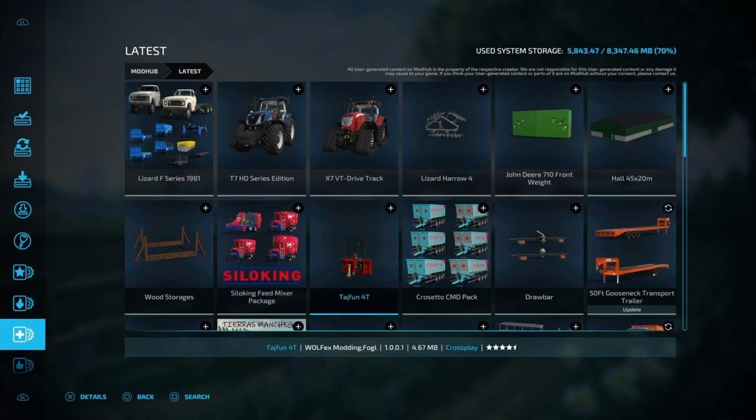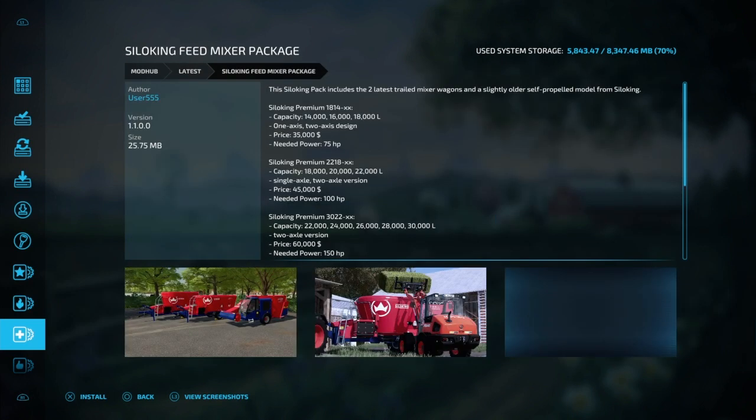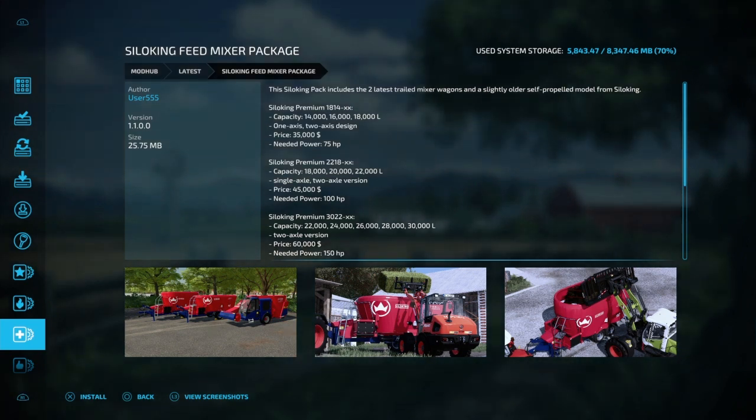You have to get rid of those or it lags the game out. A lot of things lag this game out — it's because it's got so many moving parts, so many things going on at once. We got the feed mixer package to mix your feeds and stuff for your animals. Pretty cool.